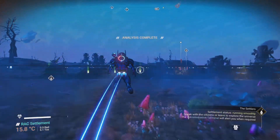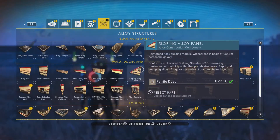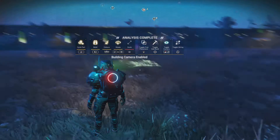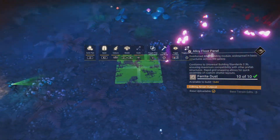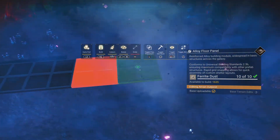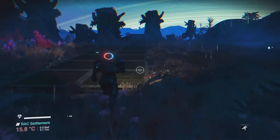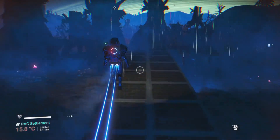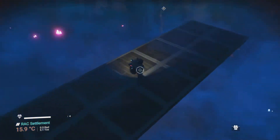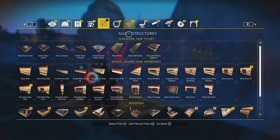So if we go back closer to the base until it says we can build more stuff, I'll just build some alloy floor, building it going all the way out to roughly where the electromagnetic power is. And now by doing that, it's extended where I can build my electromagnetic.